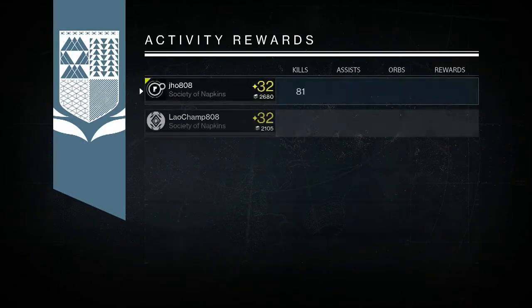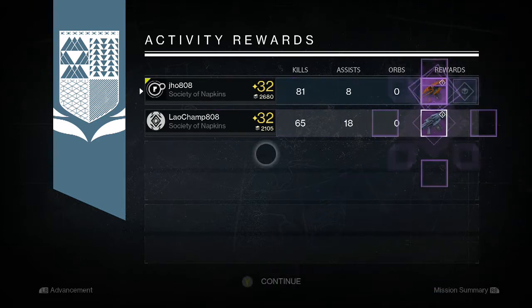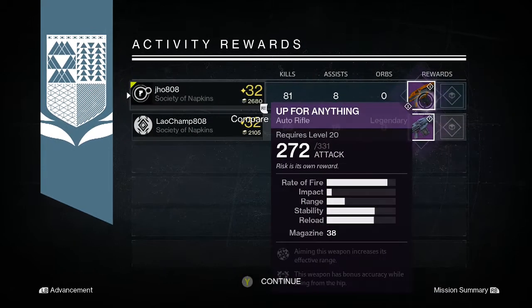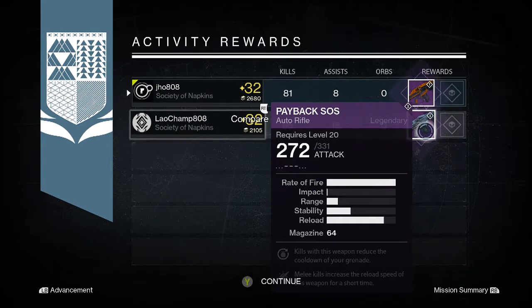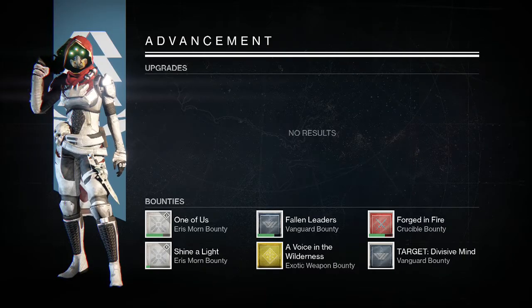Starting off with my first character on my Warlock, I was able to get myself a legendary auto rifle, the Up for Anything. The perks weren't that great so I went ahead and dismantled it.